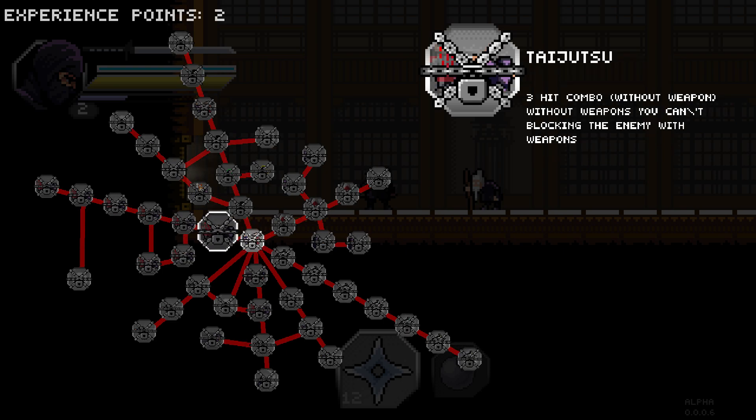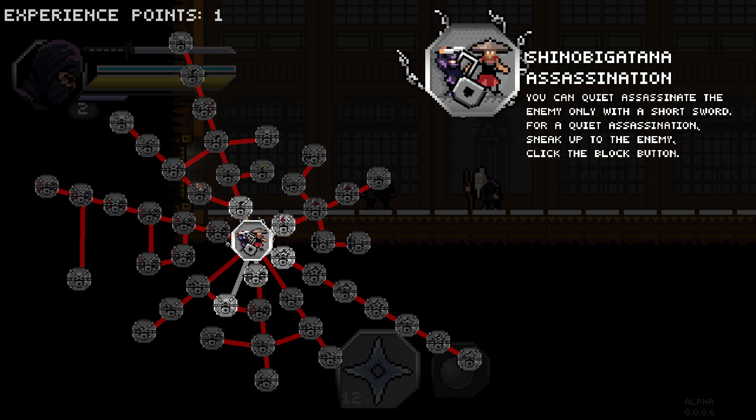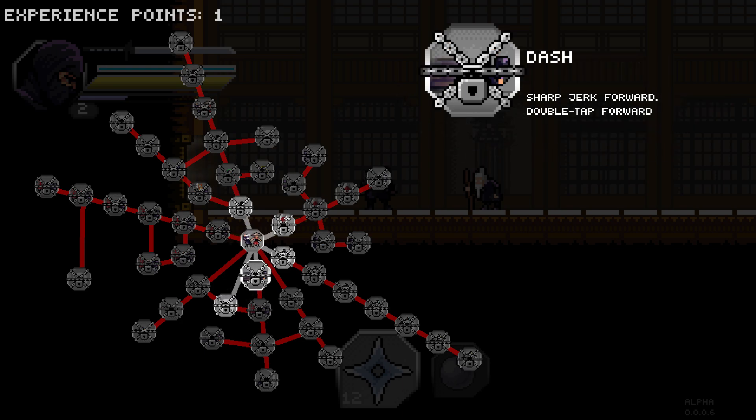So now we've got our experience points to spend, but everything is locked. Shinobigatana assassination — you can quietly assassinate the enemy only with a short sword. Sneak up to the enemy and click the block button. That's good. So that uses a point to unlock it — I got it. And that's the center of everything here apparently.